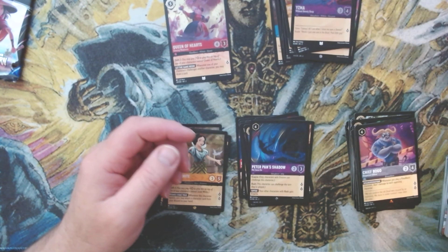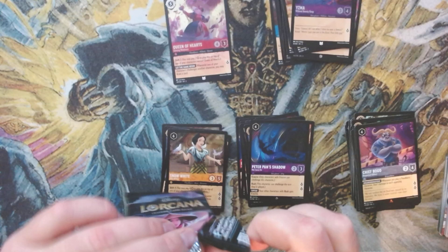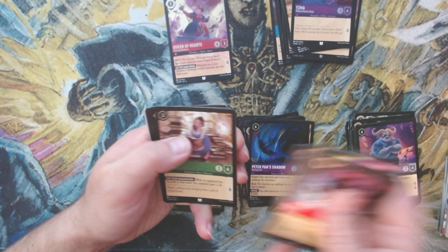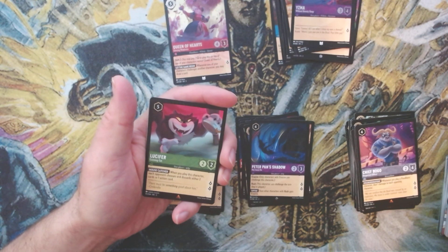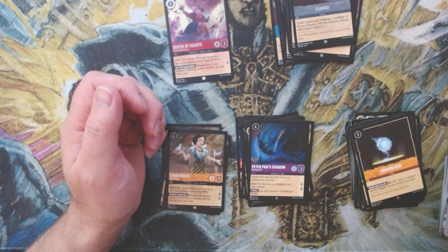One pack left, folks! Do you believe in last pack magic? We've had last pack magic on this channel a couple of times. Get that last pack magic right here — the enchanted foil is waiting for us at the end, I can feel it! We've got Lucifer, we have Dragon's Gem, and Charge — not today, folks, not today. No enchanted foil.